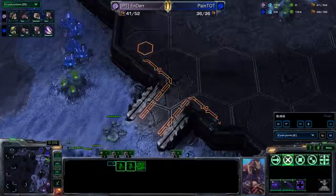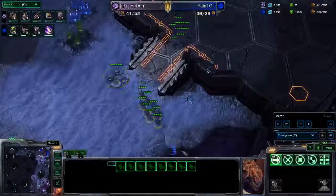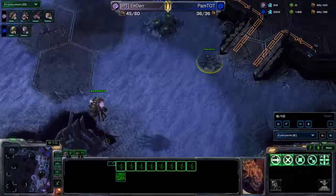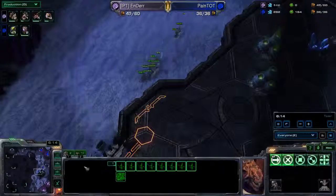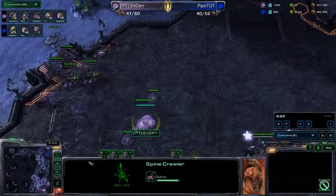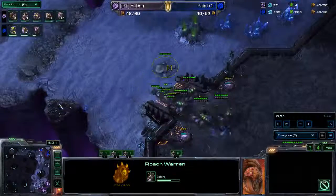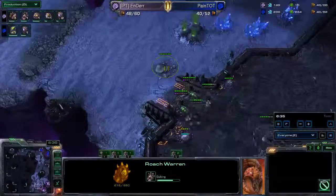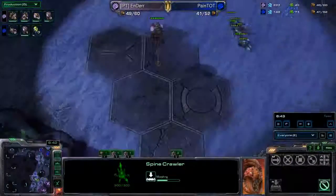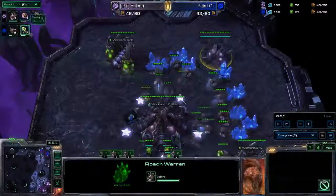Ender's going to see it all. He's got a Spine already going down, he's got Queens on the ramp. He's just droning up as much as he can before it happens. Dropped his Roach Warren and taking his double gas at his natural again, just making sure he's staying up on it. If he has a decent economy — he's making another five drones. After this, I'm expecting rounds of units. Seven more drones in production, more Creep Tumors, four Queens on the ramp, and he's just got a Spine ready. It's a little far away so he might have to uproot that. Still making more and more drones — just relying on those four Queens to hold the line and the Spine Crawler to back them up. Spine Crawler's down, taking more gases, still droning out.